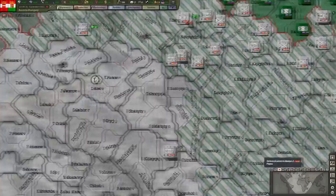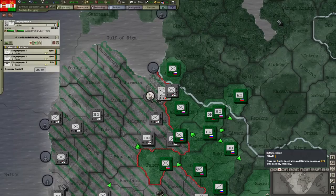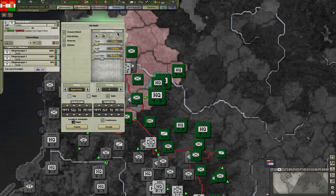Germany has brought some planes to battle. Where are my planes by the way? They're all here. Let's do exactly what they did — let's move my planes here. Now let's go and circle everything, let's bomb them everywhere.